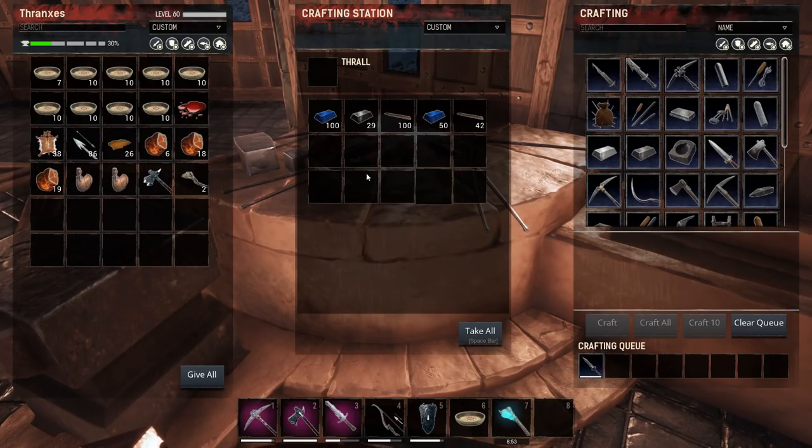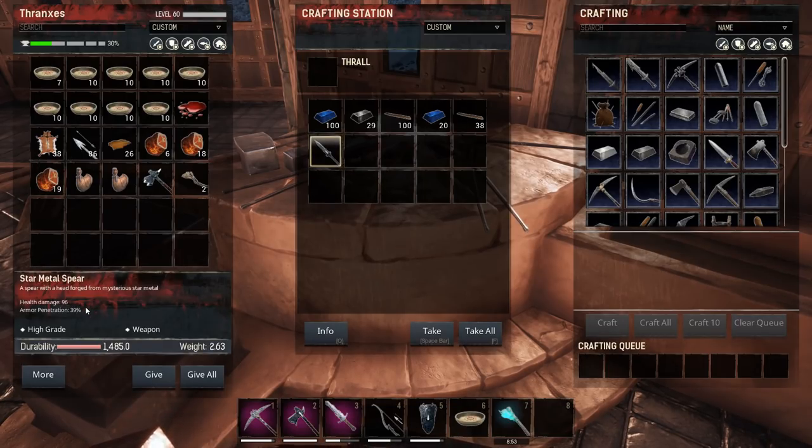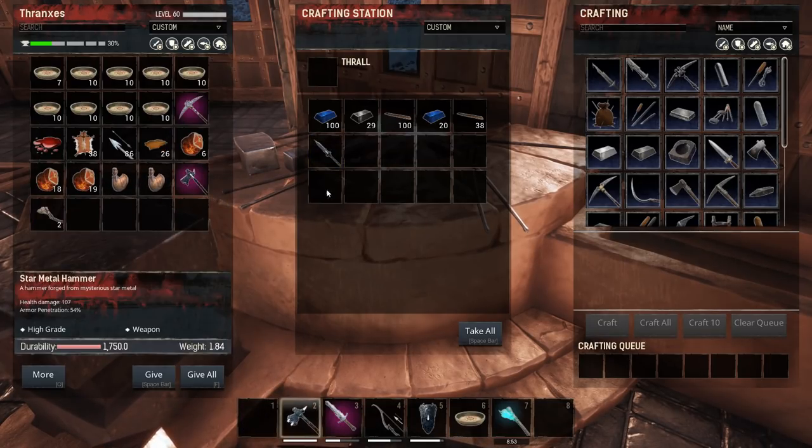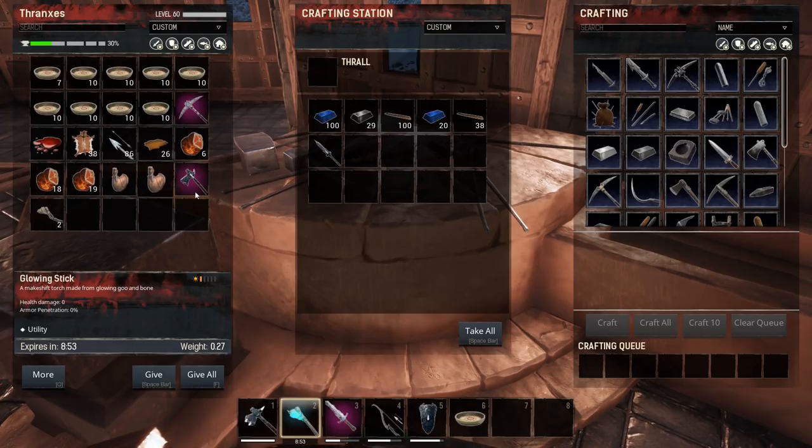The star metal spear: 96 damage and 39% armor penetration. Probably attacks faster. I think we're going to leave that here though. We'll bring the shield for now. We'll put this stuff away and grab the star metal hammer. We'll move this torch here, keep the shield on hand, and we have ambrosia and food.